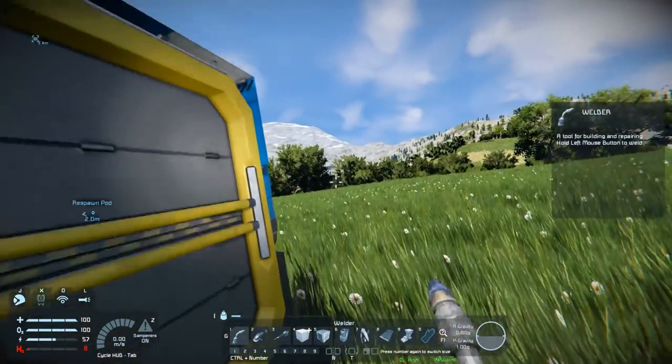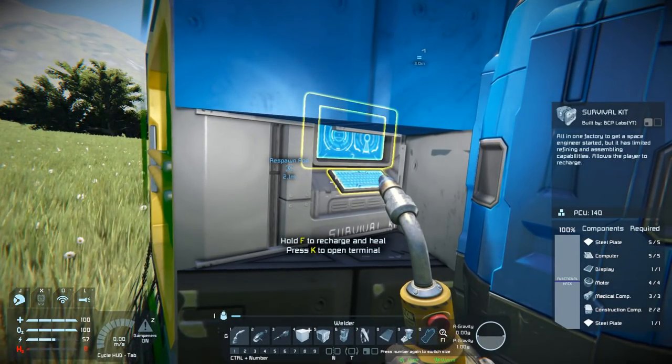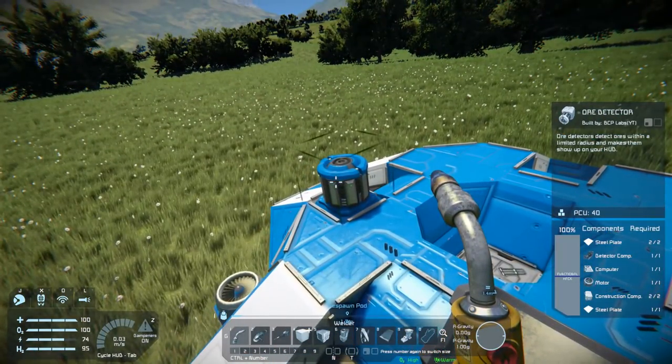Let me top up my fuel here quickly before I climb up there. I wish the crouch would automatically make you stand up when I start walking or something. Oh, that's the ore detector. Never mind.